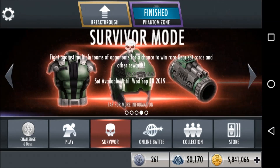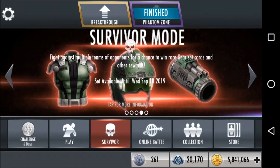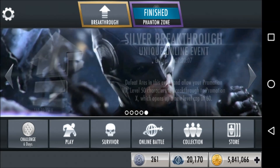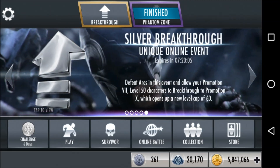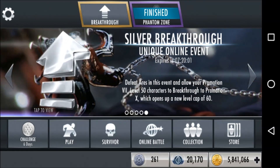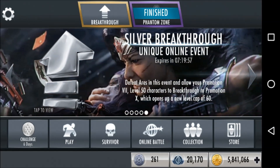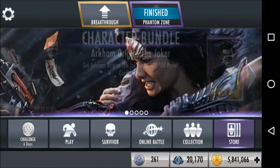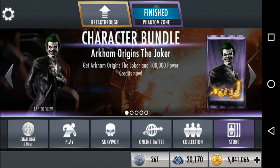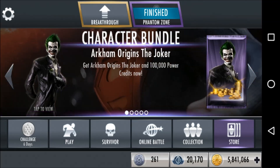If you give her the Tantoo Totem and she happens to do a surprise attack, she'll actually get the benefit of the tag-in, tag-out, and generated bar power — which is great. And if you're going to give her the Tantoo Totem anyway, it becomes less important to use her on a Joker team to take advantage of the second part of her passive. That's an unexpected benefit, because I don't think a lot of people do that on their tag-in, tag-out.